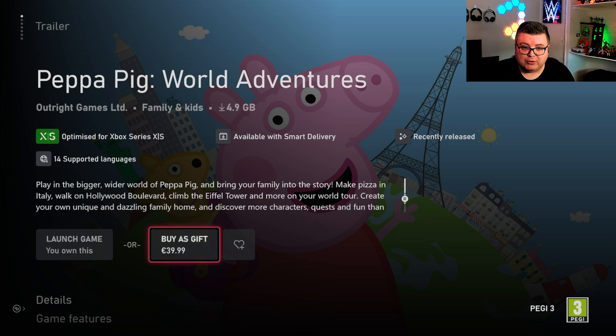It's $39.99. I hear people always complaining that it's so expensive. Well, there are two reasons: one, the license — Peppa Pig is a really big license. Second, it's not made for guys like me; I'm 41 years old, I'm not the target audience. This game is a perfect gift for kids from 2 to 8 years old. It's really the most basic entry-level game you can get.